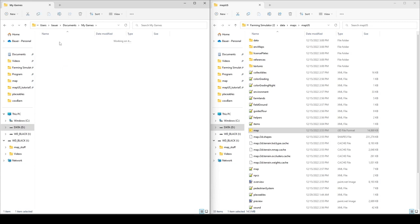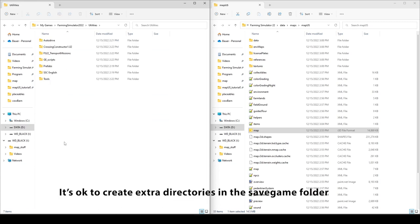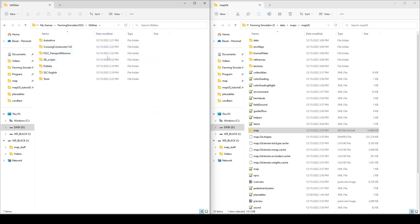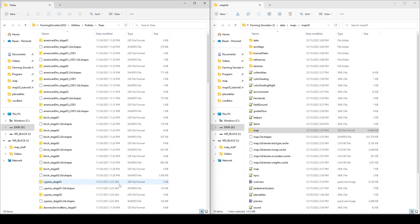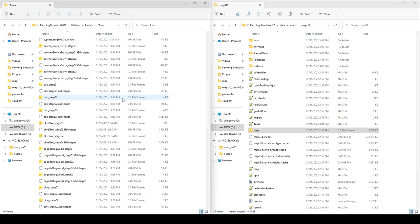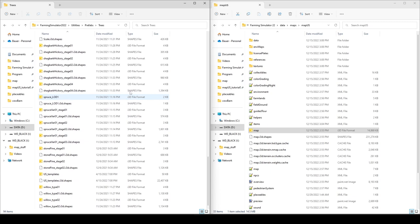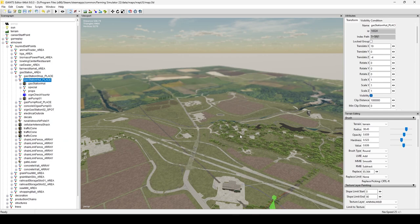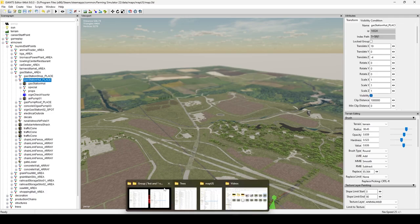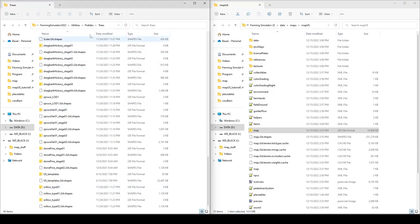I go to Documents, My Games, and I have a folder I call 'utilities' with common stuff I use often — Crossing Constructor, some of my Giants Editor scripts, and a prefabs folder. Within those prefabs I have stuff like trees — I already went through the base game map and downloaded all the different trees from the different maps. Now I have them to use, and every time I need to work on a project I don't have to go back and export them again.